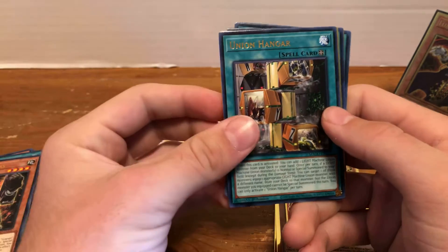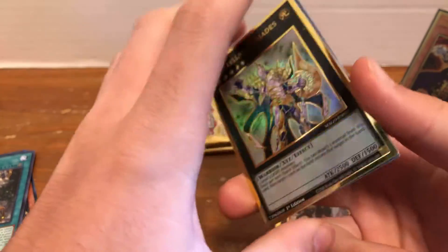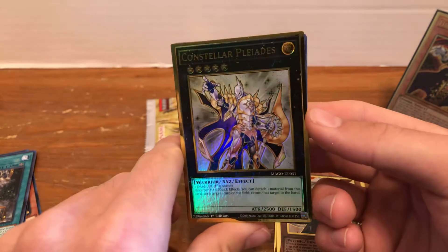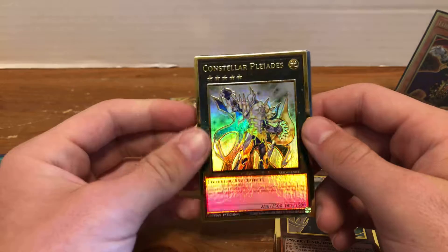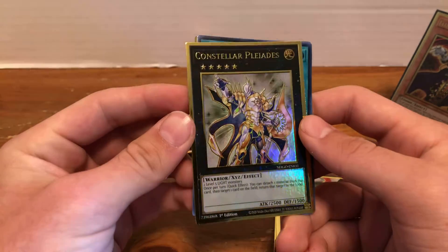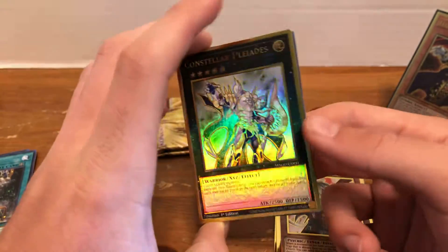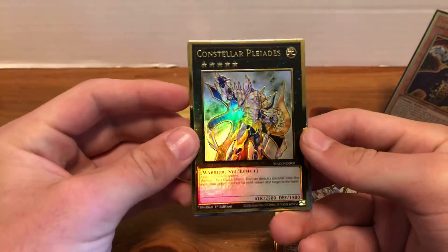So we have Go-Go-Go Gigas, Union Hanger — another nice one — and Constellar Pallades. This is really sweet because I've been building the Eldritch stuff now, and this is a really nice card to pick up to go into with their trap monsters after they're summoned. Xyz monsters just look really nice in this gold rarity — out of all the monsters ever printed in gold, Xyz always look pretty nice, just because of the black on gold.